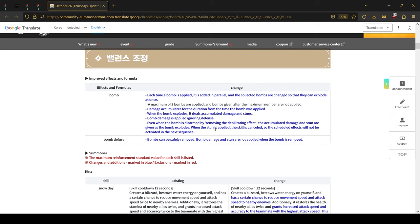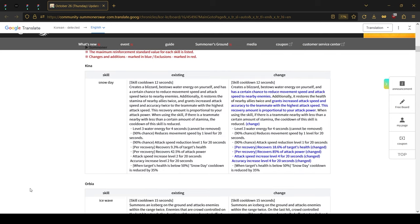Even when a bomb is cleansed with any regular cleansing effect, the damage and stun are still dealt. So if you want to defuse it you need to use a skill that specifically removes these bombs, such as the water mermaid or fire garuda. A small change to Kina's skill 2: the healing and effects are basically the same, but it only applies the effects twice instead of four times, meaning you will no longer be able to stack Tesha or the light phoenix buffs as fast as before.